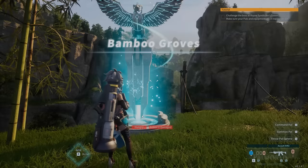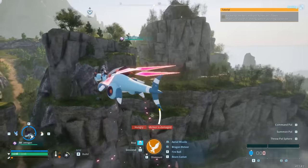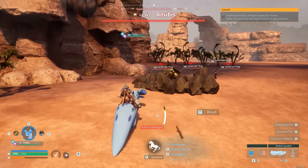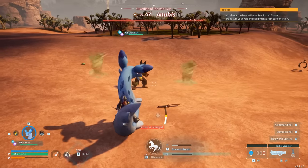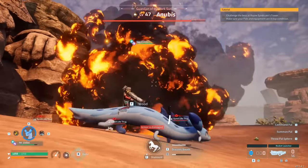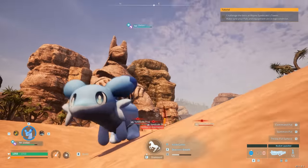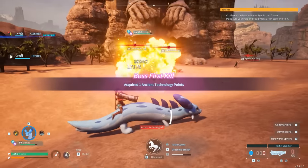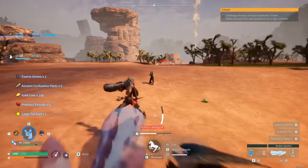Once you're at the boss location, you should see the boss right away. Hop on top of your ice mount and use the attack — I'll be using the top and bottom attack to freeze Anubis. Once Anubis has been frozen, shoot the rocket launcher at him. The pal will fly up in the air, fall down, get knocked out, and at that point you can grab the material.